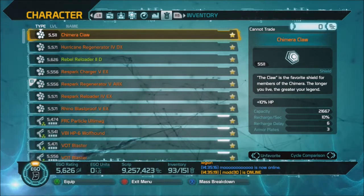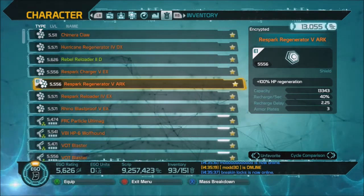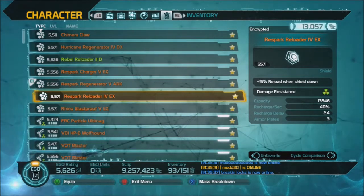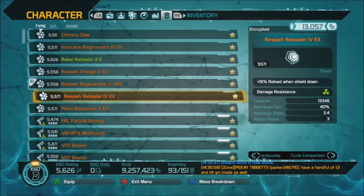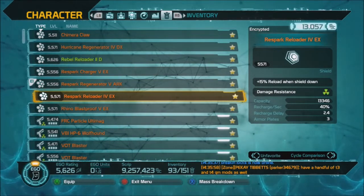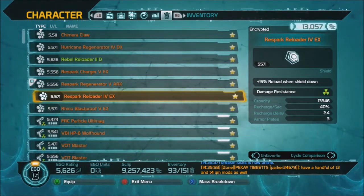Really and truly, hands down, the favorite shield in the game is the Respark. That is because it has such a very short delay and a pretty quick recharge. Generally, if you have a Respark, you will see the damage resistance and the radiation sign there. That normally gives you a delay of about 2.4 seconds on a legendary shield. Different rarities will make different things — you don't have as much capacity, your delay will be longer. Like if this had been a purple or blue, it would have been 2.7 or 3 seconds instead of 2.4.